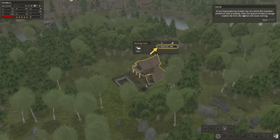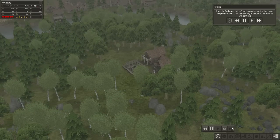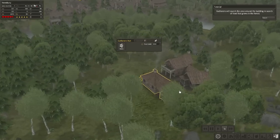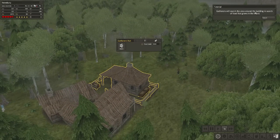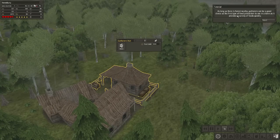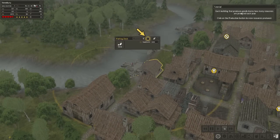At any food-producing location you can control the maximum amount of food produced — once the amount of food in storage reaches the limit, workers will cease working. Click on the gatherers hut. Gatherers will search the area of the building for food that grows in the forest. As long as there is a forest nearby, gatherers can be a good choice as the first type of food production to use in a town, as it provides a variety of foods quickly.